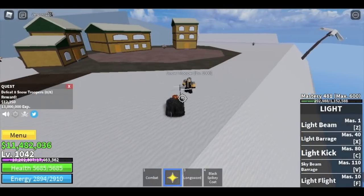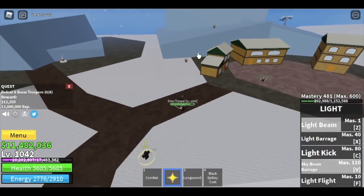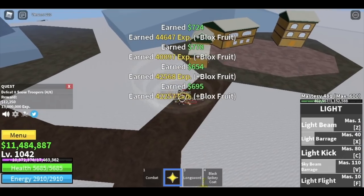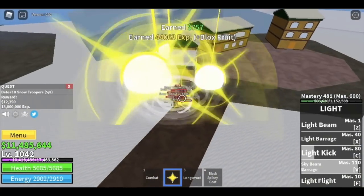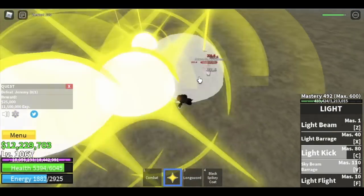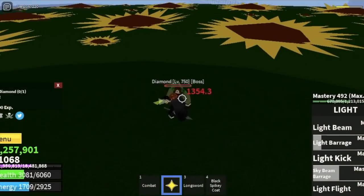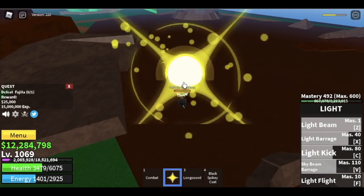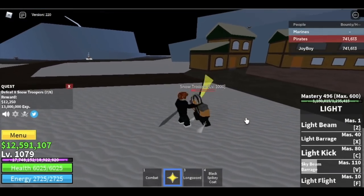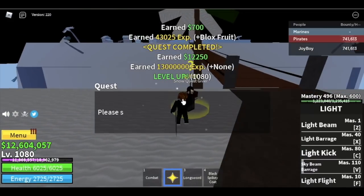At level 1028, head to Snow Mountain and defeat the Snow Troopers. Lure one, then two, three, four — that's the first set. You need to defeat eight total. If you're in a rush you can grab the other three too. Don't forget the bosses — Jeremy, Diamond, and Fajita — go around and try defeating them for faster XP. Level up with Snow Troopers until you reach 1080.